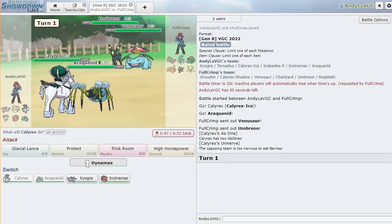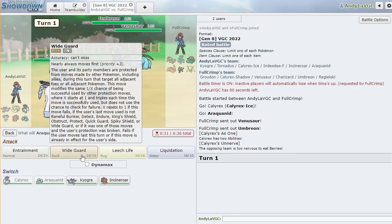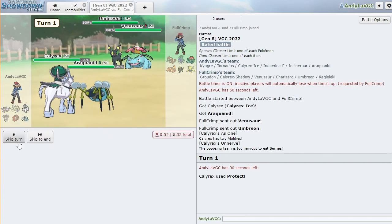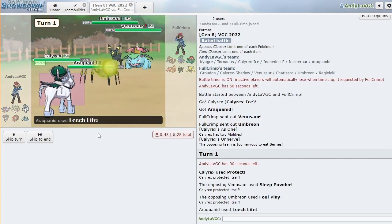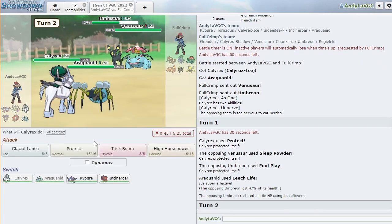They're gonna Yawn me, huh? I could just Protect Calyrex this turn and then max it next turn. Or I go for Trick Room — what do I think? Are they gonna Sleep Powder? I don't know, I'm just gonna Leech Life on Umbreon. They go for Sleep Powder and Foul Play. Okay, very scary. I don't like Sleep Powder — very not nice.